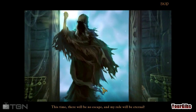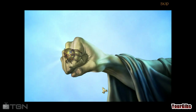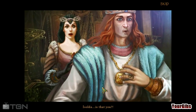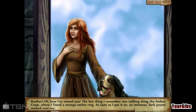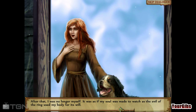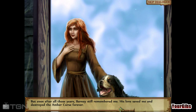This time there will be no escape, and my role will be eternal. Barney, I never thought I'd see you again. Zolda, is that you? Brother, how I've missed you. The last thing I remember was walking along the amber coast where I found a strange amber ring. As soon as I put it on, an immense dark power washed over me. After that, I was no longer myself — it was as if my soul was made to watch as the evil of the ring used my body for its will. But even after all those years, Barney still remembered me. His love saved me and destroyed the amber curse forever.